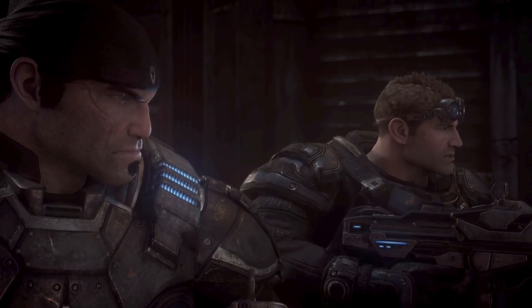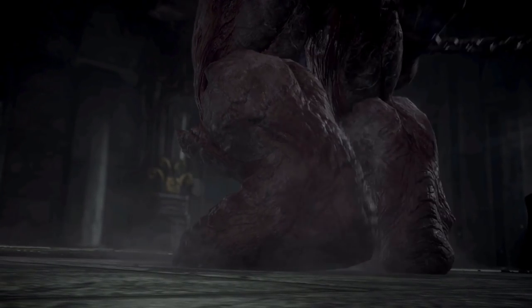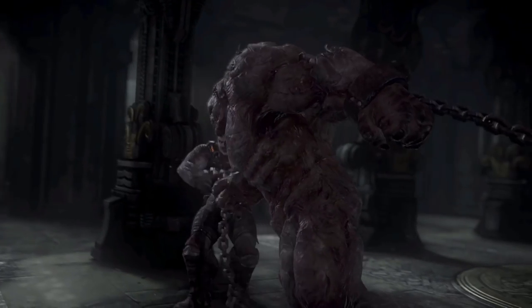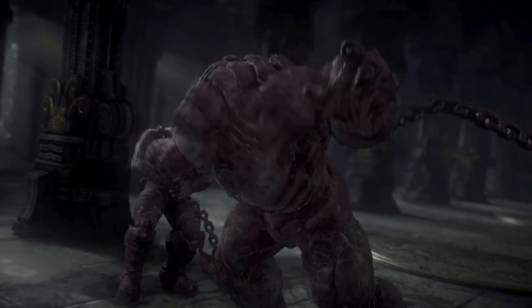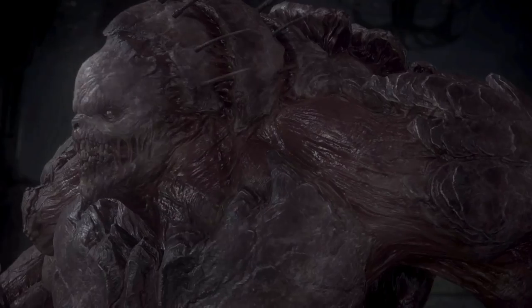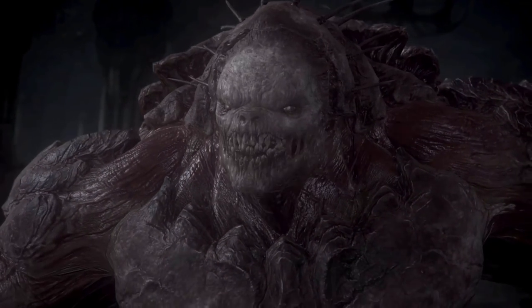The Berserker is deployed during times when extreme defense is needed. More of an animal than a sentient creature, she is directed by smell and sound rather than sight. The Berserker plagues Delta Squad many times and has been set upon civilians, killing hundreds in the process. Small arms fire does little to nothing to stop her, and will only increase her rage further.